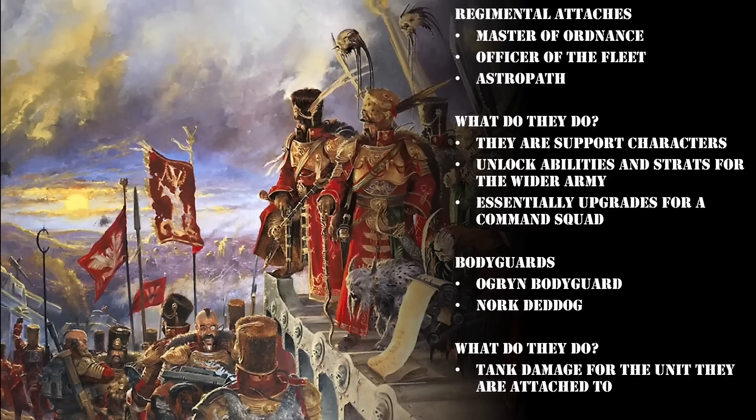The first question I want to ask and answer is: what are regimental attaches and bodyguards? To start off, it's important to understand that there are five available to you as a Guard Commander. You have the Master of Ordnance, the Officer of the Fleet, the Astropath, the Ogryn Bodyguard, and Nork Deddog, who is actually a named character. You might be forgiven for thinking that these are independent characters like your Cadian Castellan or Primaris Psyker that can run around the battlefield and hand out buffs, but this is not the case. You need to attach all of your advisors or bodyguards to other officer units in your army. One way of thinking about them is they are essentially upgrades for another officer's squad that happens to have a model.